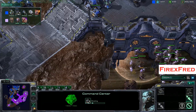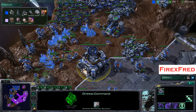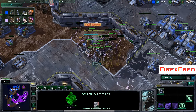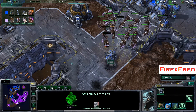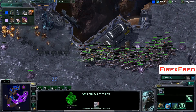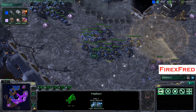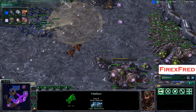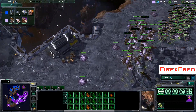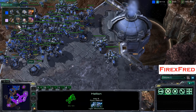This Command Center hasn't been doing much up until this point, but Jimpo was able to secure his third base in total. Now this Command Center might actually go down along with a couple of Siege Tanks — these Mutalisks are just causing a little bit of havoc. Meanwhile there's a big push coming in, with a lot of Zerglings taking a ton of damage from those Blue Flame Hellions. It looks like it's time for Jimpo to push in with these Hellions leading the charge, and the Zerglings are just not going to have much of a chance.